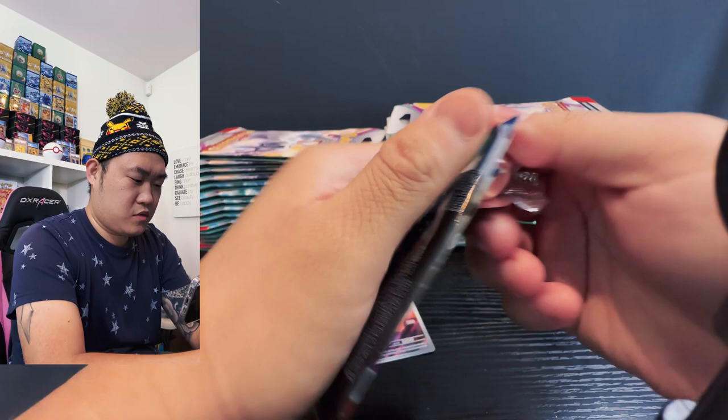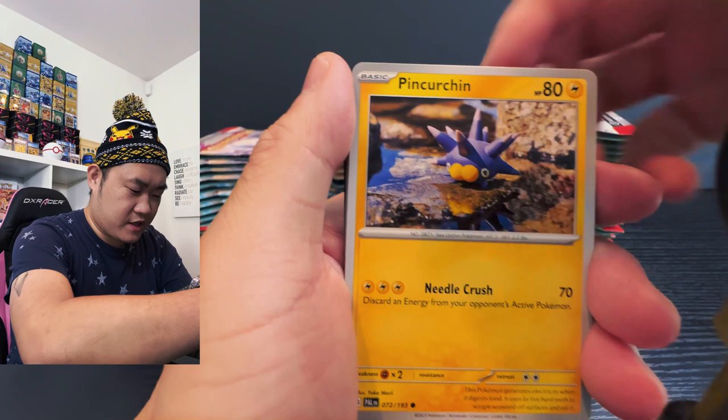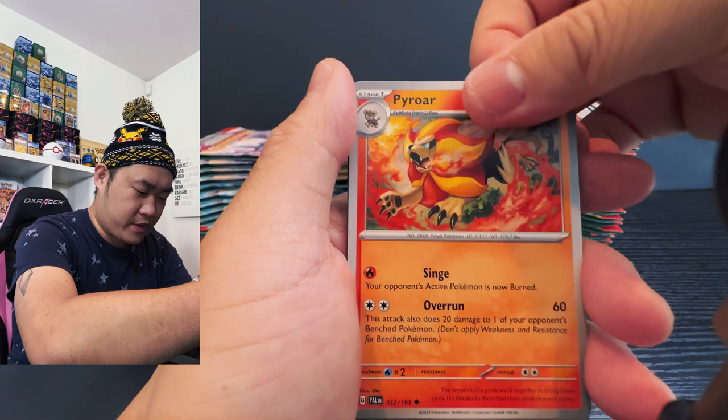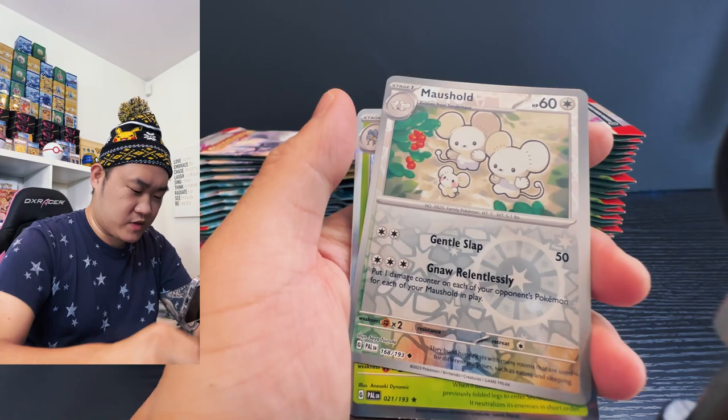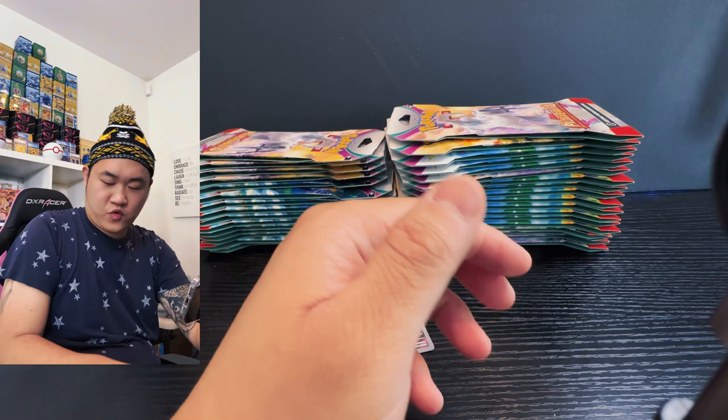Okay, starting off with Tinkatink and then the spiky thing, Magby, Makuhita, Magikarp, Pyroar, Luxio, Luminous Energy, Fletchling — my hands are extremely slippery today. Moschief and we have a regular reverse holo. Moving on.